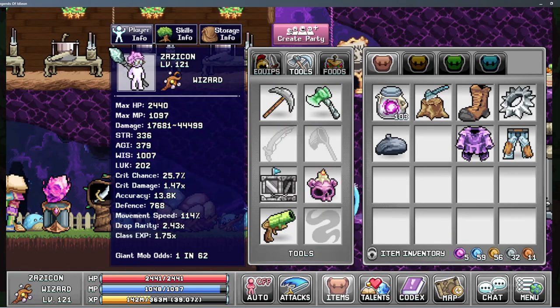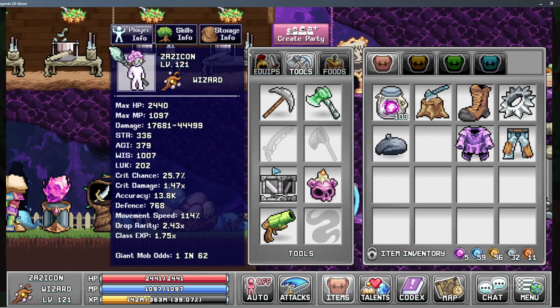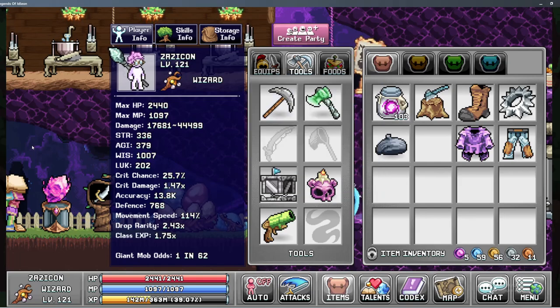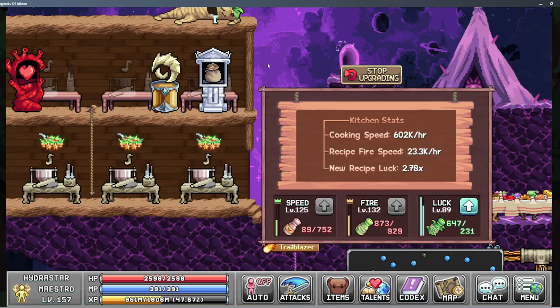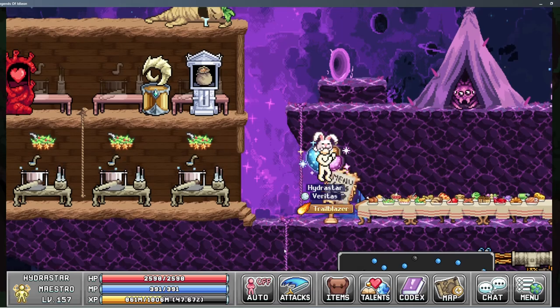Here we go with the luster logger for my wizard, which is sort of my pure woodcutting character. That's going to help out with some of my 3D printing hopefully. 602k cooking speed — making some good progress in this video. Going to upgrade the salad there and try to keep getting more platinum blue colored plates to increase our cooking speed even further.